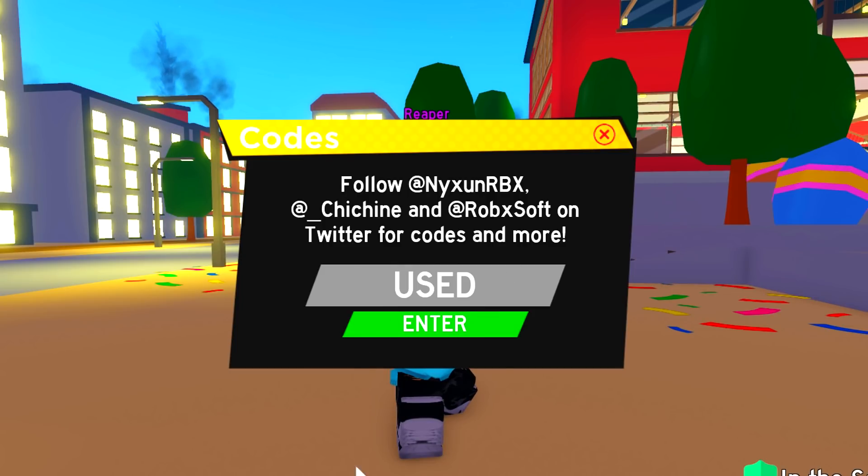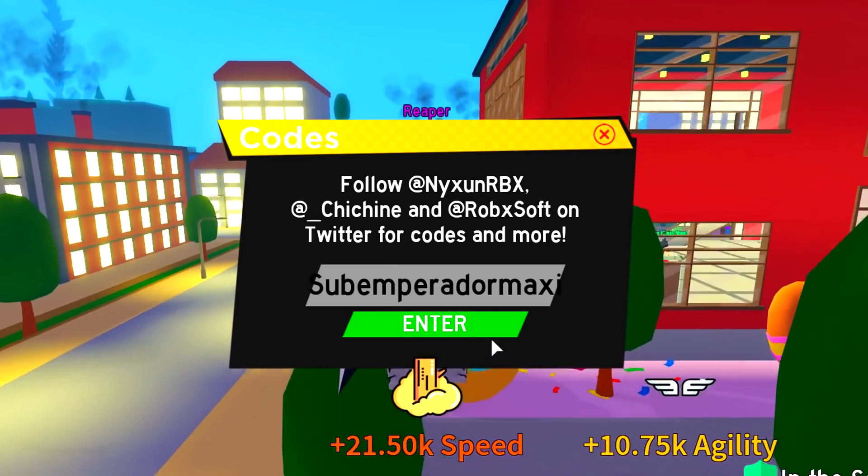We are getting to the very old codes now. We got Nicholas2SUB, TIGRETVSUB, TIGRETV, SUB3RANGOD. We're pretty much finished — we got one more code: SUBN1COLAS. And the last Shikara shard code is SUBEMPERADORMAXIE.